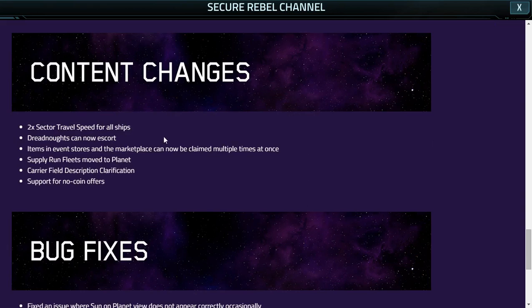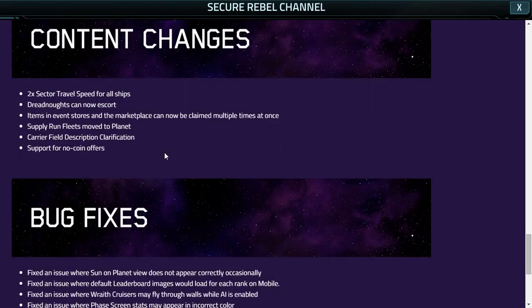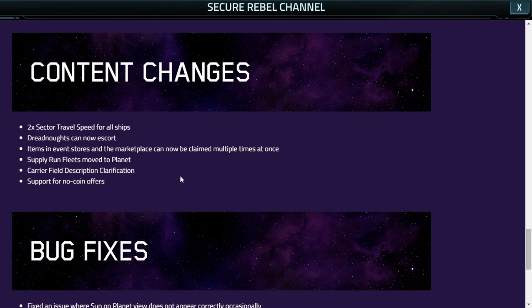Content Changes: 2x Sector Travel Speed. Most of the stuff on this list I have already checked into and it is live right now — we can view it, access it, and use it in the game. So, 2x Sector Travel Speed for all ships, so everything moves quicker now. Travel times are effectively halved with this update for anyone who doesn't have a jump ship. Dreadnaughts can now escort — I have checked to make sure they can. The Dreadnaughts can escort each other and they can escort jump ships.